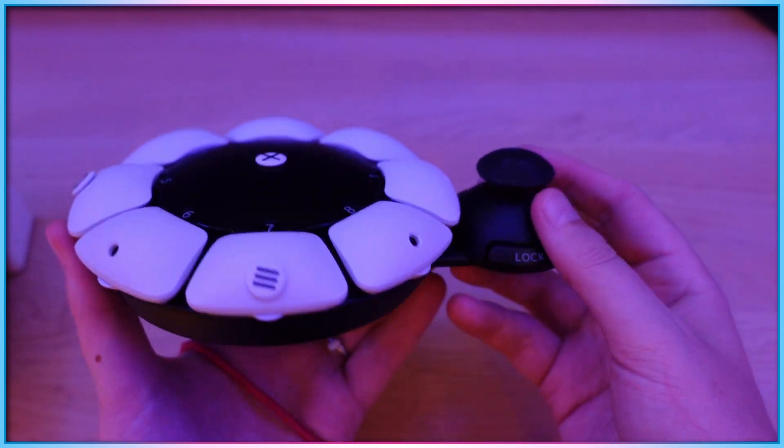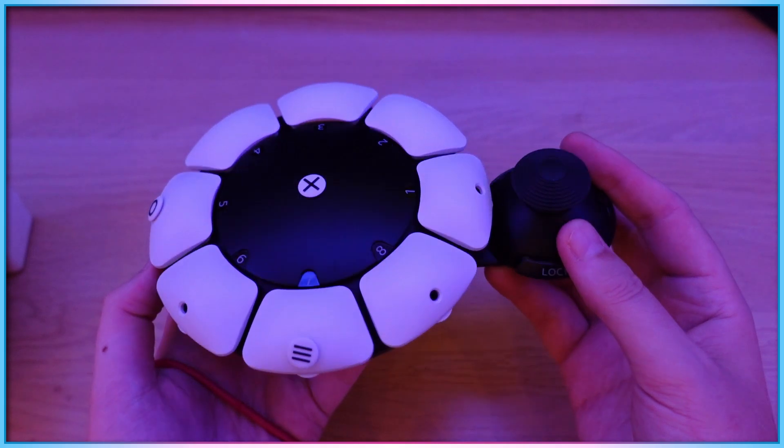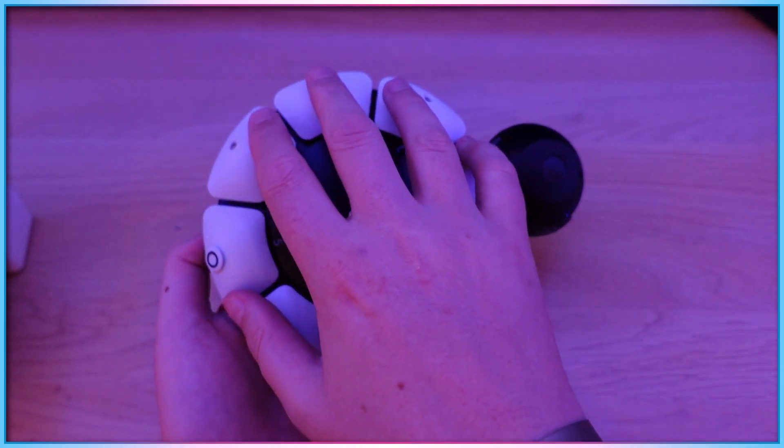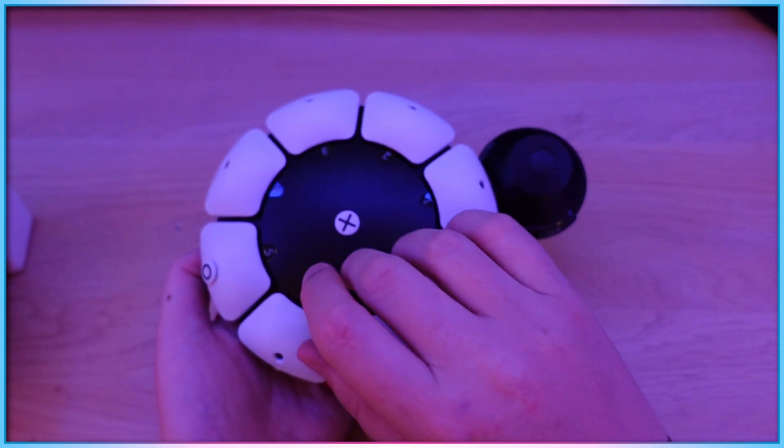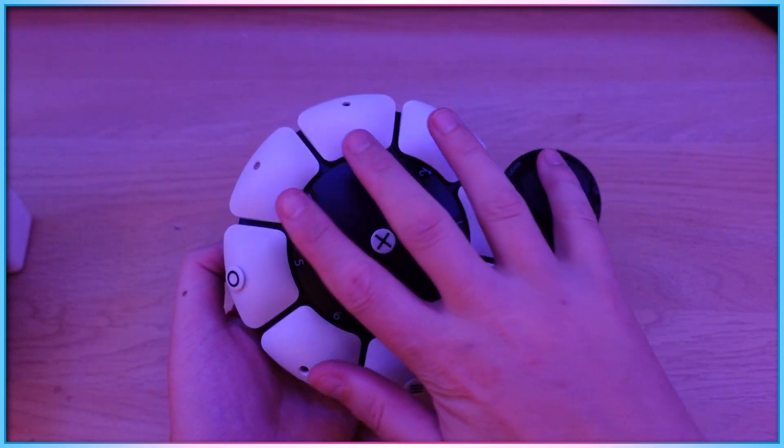The controller comes with a single analogue stick, which can be placed at any of the four cardinal compass directions and features a customisable top section, as well as four 3.5mm ports for external peripherals on one side.